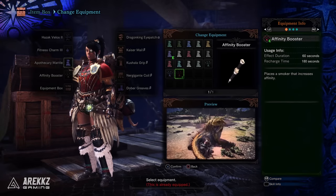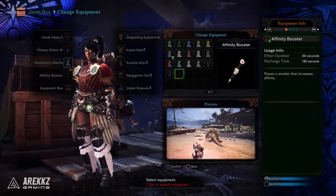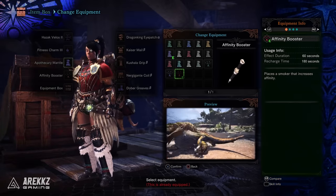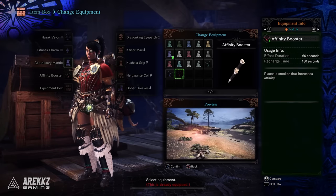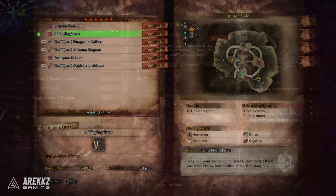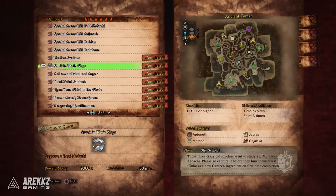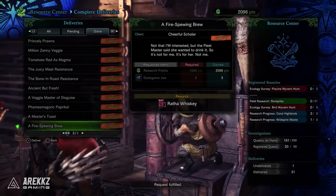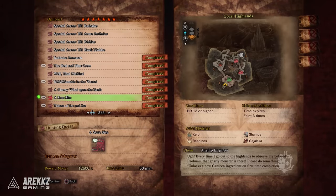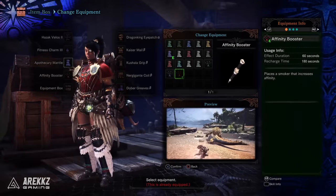Finally, the last item — the Affinity Booster. This boosts your affinity while you're standing in the cloud of smoke, and it's incredibly potent when used in a team. To get this you have to talk to the Field Team Leader after completing the research base quest line: first do the 6-star quest A Tingling Taste, then a delivery quest called A Master's Toast, followed by the 6-star quest Stuck in Their Ways, then the delivery quest A Fire-Spewing Brew, then the 7-star quest A Raw Situation, and finally the 7-star quest Rumble in the Waste — upon doing that you'll get the Affinity Booster.